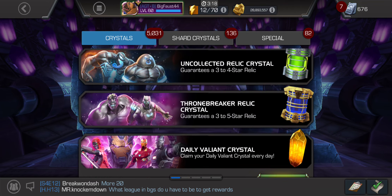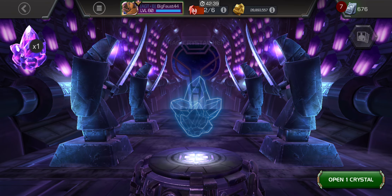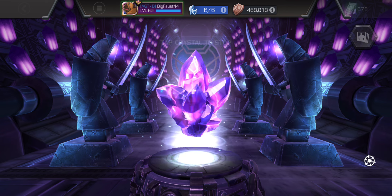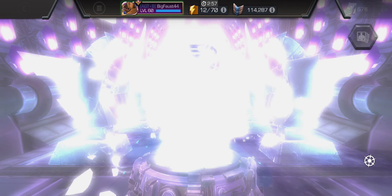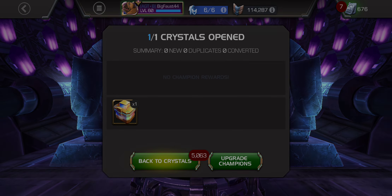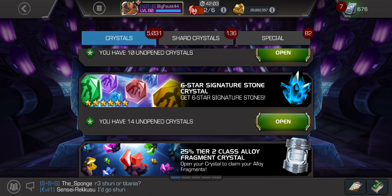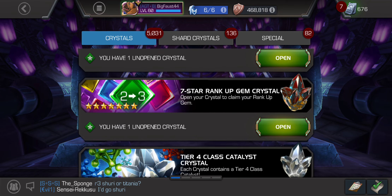Do we do the class crystal? I think we do the class crystal first. I want science out of here. Science, guys - if you're getting this crystal, it has the most champions in the class to pick from, and there's a better chance of pulling a good champ from a science class than other classes. Like, you got the Pig, Titania, Hulk, Photon - that's four right there, dude. That's how good this is. If you're hunting Venom in the cosmic class, there's not as many good options there. Should we open that 2-3 first?